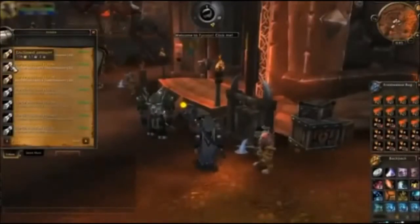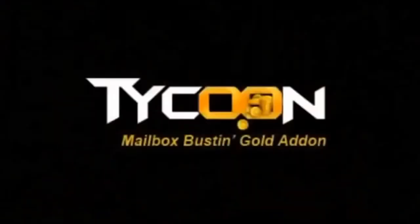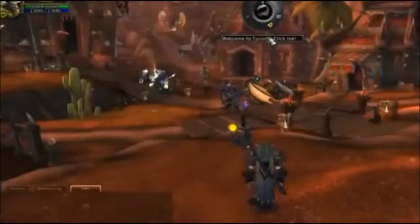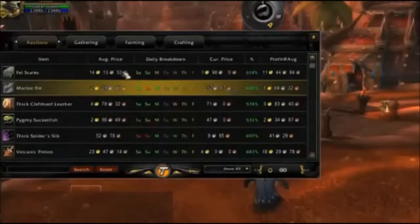An advantage that knows your server, your economy, your faction, level, professions — everything it needs to make you gold effortlessly. Tycoon is that advantage. The first and only gold add-on, Tycoon goes beyond the guides and reaches right into your server's specific needs, pulling out the exact item that will pay off big for you.